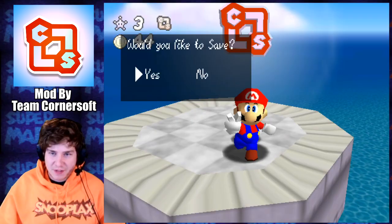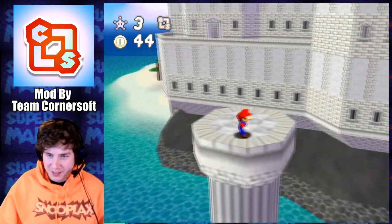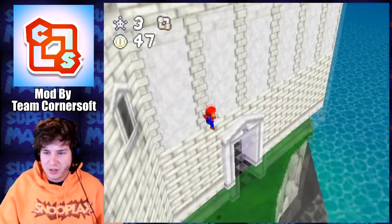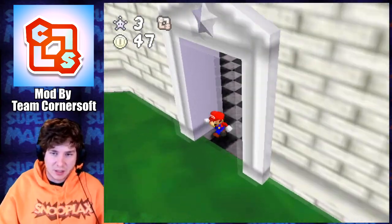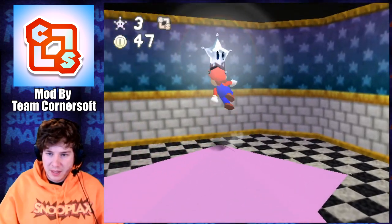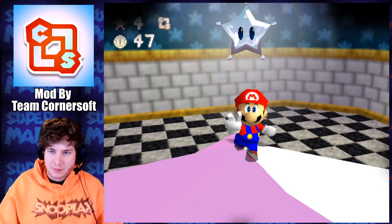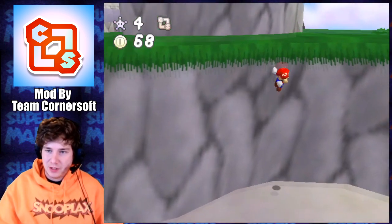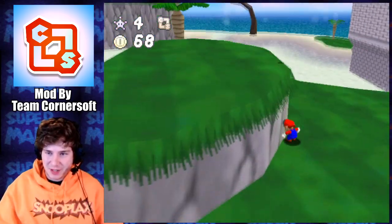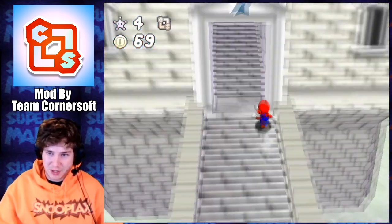You've collected a Team Cornersoft token. Would you like to save? Yes. That's a pretty cool little Easter egg there. I think this is the secret entrance to get this star here, actually — that would make sense. Another star. Two more stars I gotta get here. One's gonna be in the castle, and then one looks like it's just over there. We haven't been to this castle yet — this one seems a lot smaller.